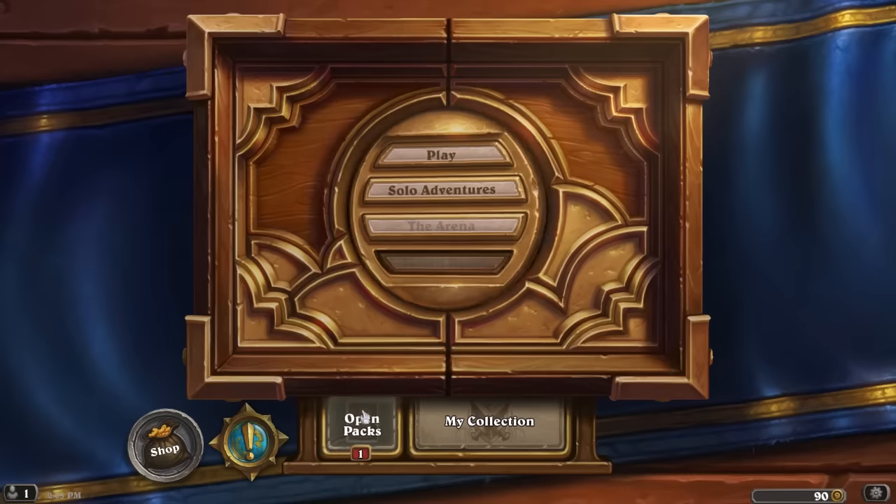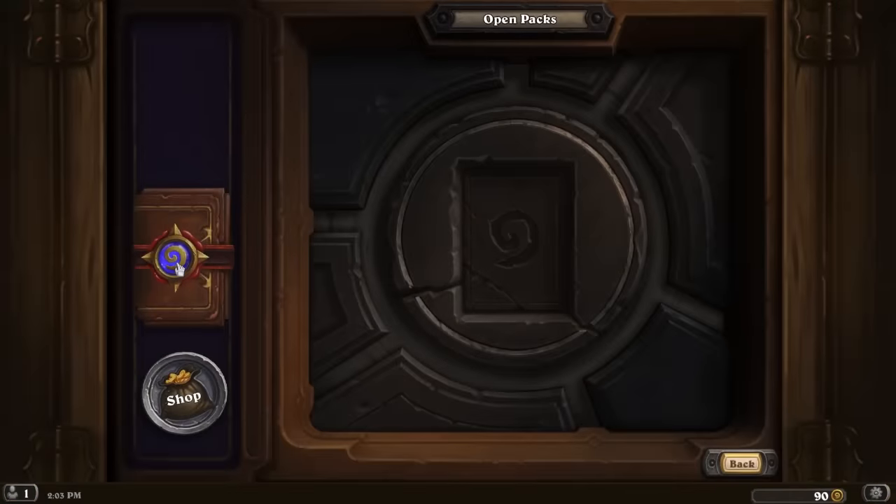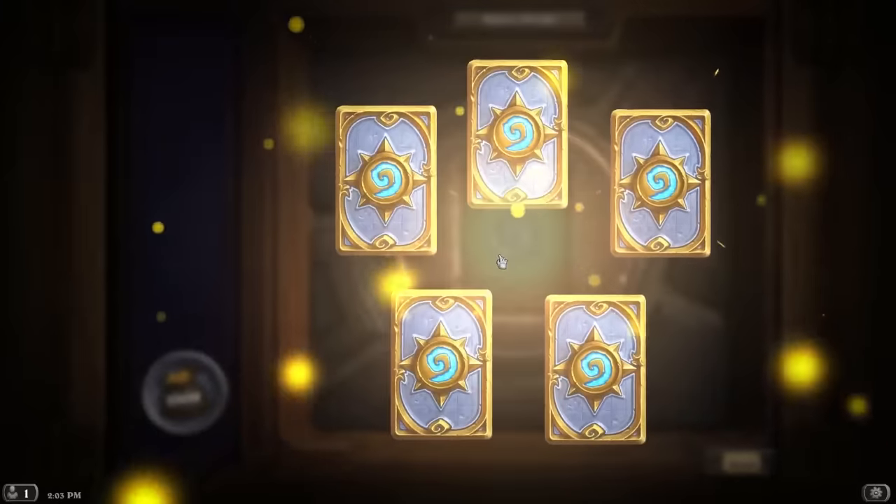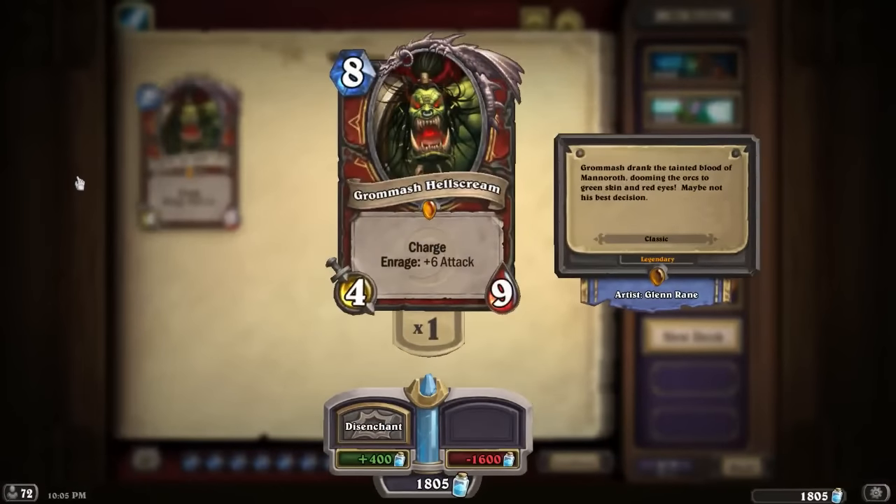So first off, after getting all your heroes and all the basic cards for them, you need to start building your collection. This is done by buying card packs or adventures. What I think you should do first is buy some classic packs. It contains a lot of the good legendaries that you use later on and a lot of the basic cards you use as well. In the classic set, there's a lot of cards you want for later on, such as Archmage Antonidas, Tyrion Fordring, Bromash Hellscream and many more. So you want to make sure that you buy a lot of the classic packs.